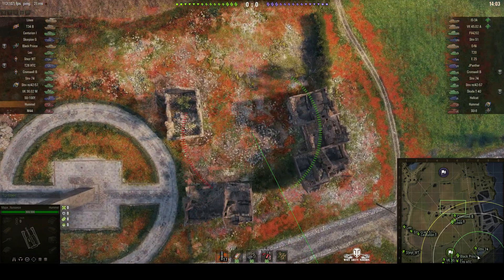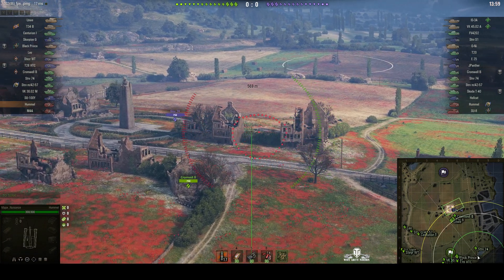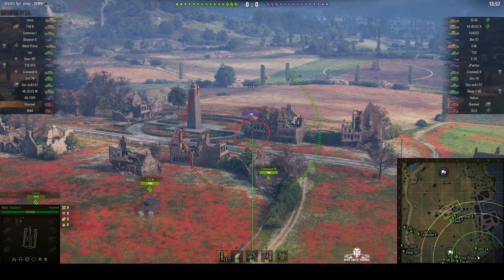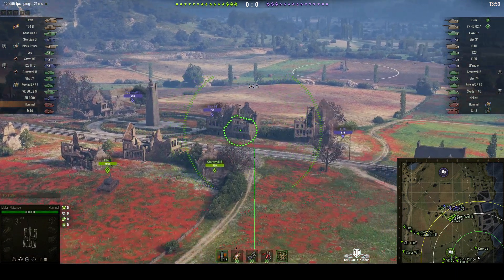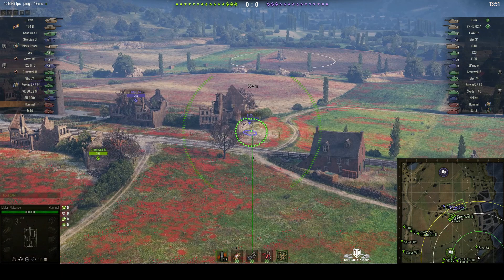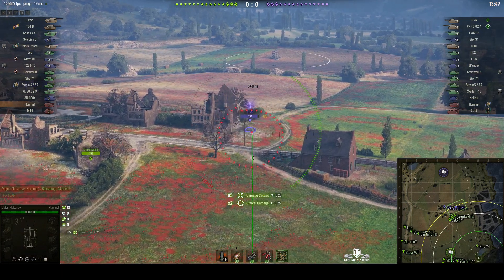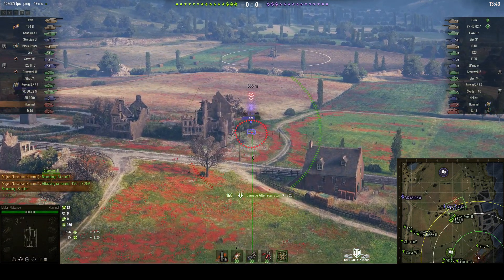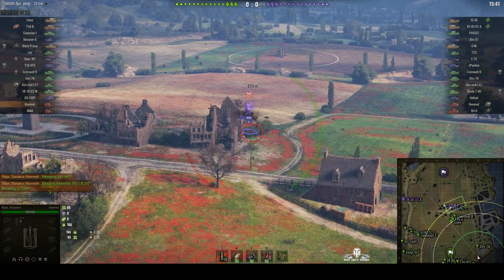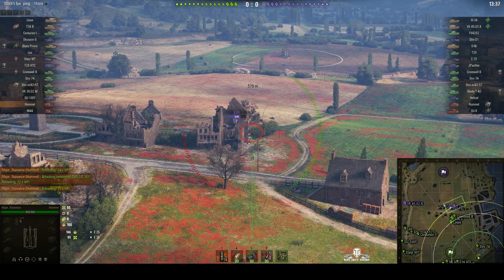Get a better angle on the tanks that are attacking through the town, but change bushes. And I'm now aiming for the same spot again. But this time around I'm going to aim for that gap — and a Striv 74 and a Cromwell B have turned up. An E25 has gone around the corner and he gets around, just lands near him for 85 hit points. Overshot, landed the other side of him, but it stunned him. And I've marked him as target so that the other teammates know that's where I'm going for.